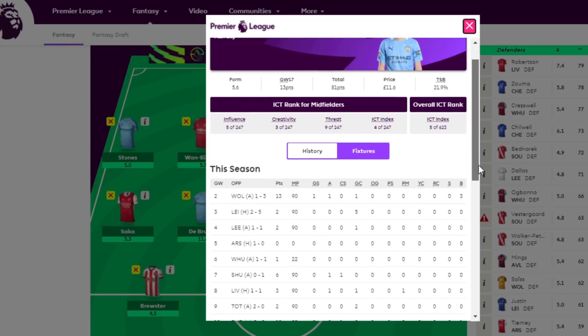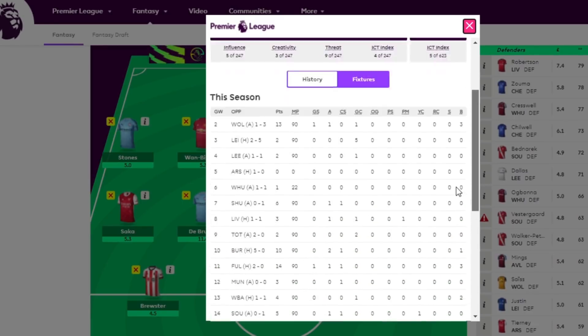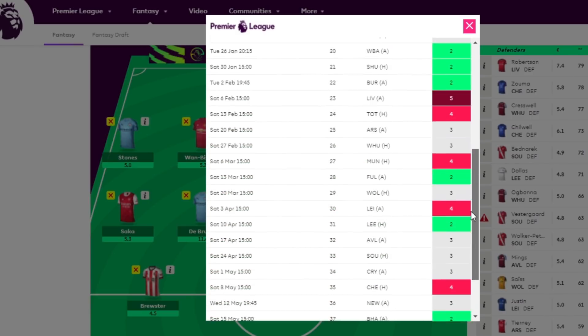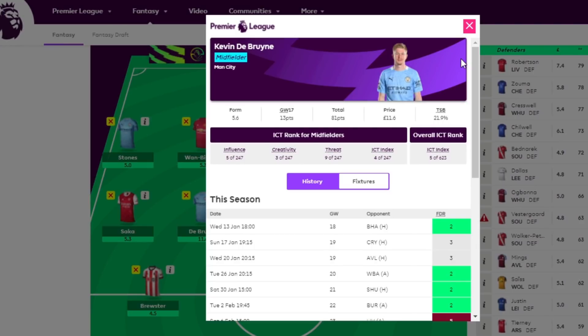De Bruyne and Fernandes are the standout captaincy options for Game Week 18. De Bruyne looked back to his best playing in an advanced false nine role, though he has missed a lot of good chances against Newcastle and Southampton. With De Bruyne you always know there's going to be a chance he'll create for someone else. He also has three home games in a row, so regardless of free hitting, you want him for Game Week 19 and beyond all the way to Game Week 22.